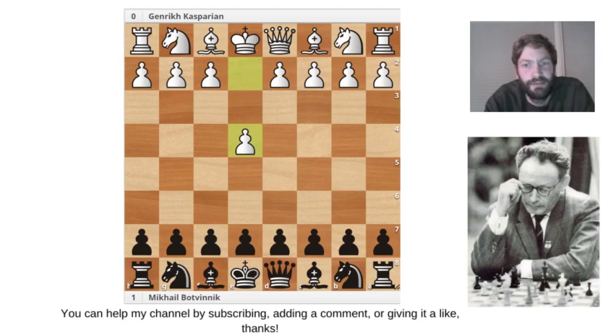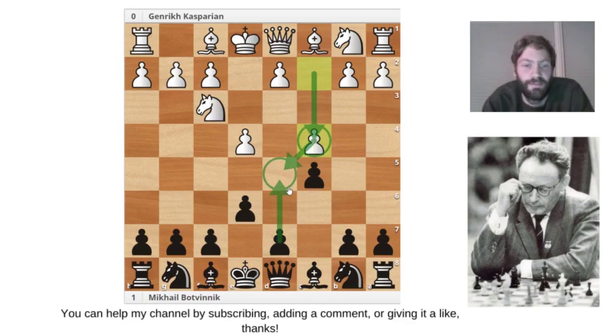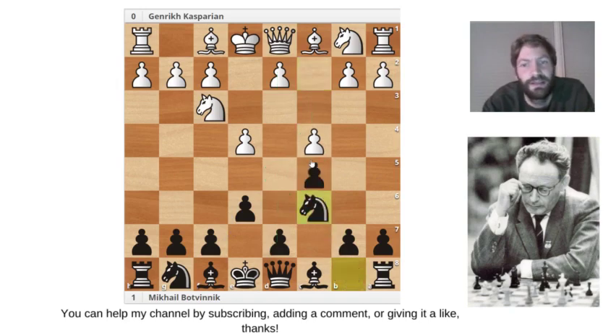Botvinnik played black and Casparian played white. The game started with e4 and Botvinnik played the Sicilian Defense. Casparian played Knight f3, then e6 by Botvinnik, and here Casparian played what's called today the Komodo variation with the interesting move c4, which tries to stop any push with the d-pawn from black.